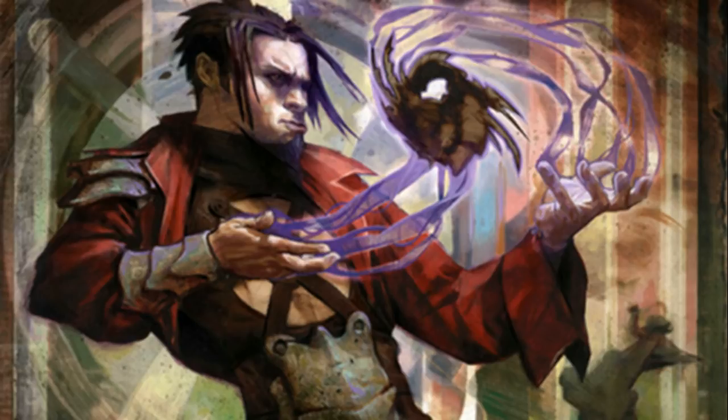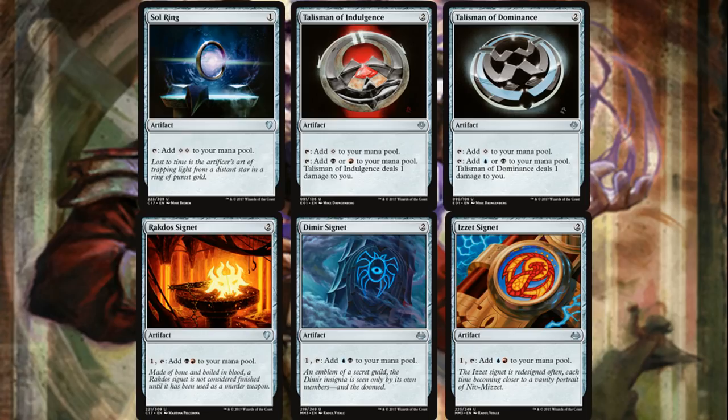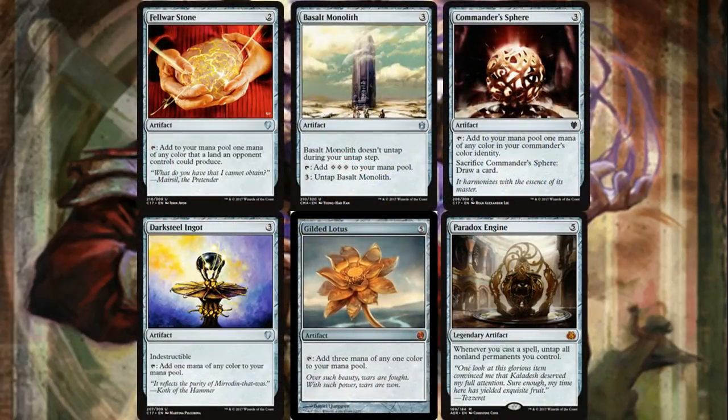For mana ramp artifacts: Sol Ring, Talisman of Indulgence, Talisman of Dominance, Rakdos Signet, Dimir Signet — all basic but in an artifact deck you want as much mana fixing in the form of artifacts as you can get. Felwar Stone, Basalt Monolith for more mana ramp, Commander's Sphere which can sacrifice itself for card draw, Darksteel Ingot which is indestructible, and Gilded Lotus — arguably one of the best mana rocks in the format, tapping for three colored mana.